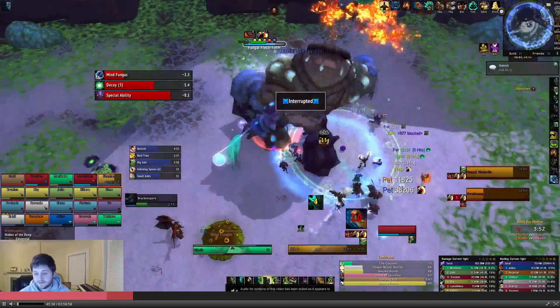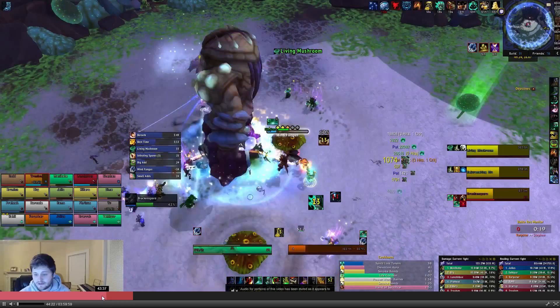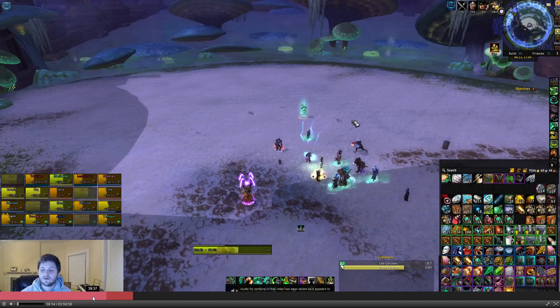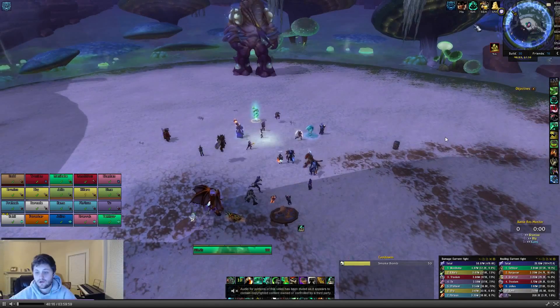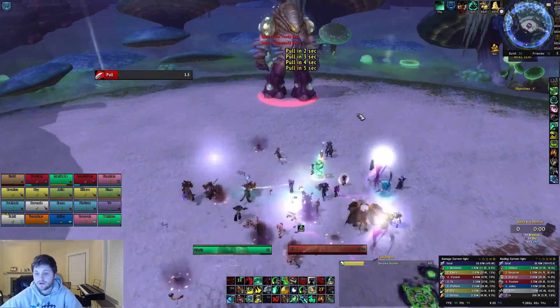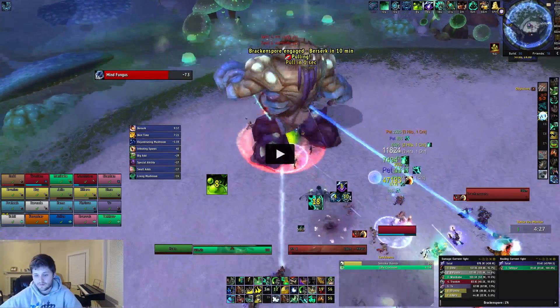I'll show Brackenspore from the beginning — this is 100% not the wipe. Alright, this is us in front of the boss. I do my normal Chi Explosion opener. I don't get into the two-piece stuff until the add phase. The stuff I'm going to explain is all specifically for after the opener. I do not abuse rolls and I do not use rolls until after my Energizing Brew is over — I always use Energizing Brew before my rolls just to keep it on cooldown.